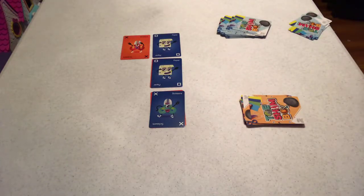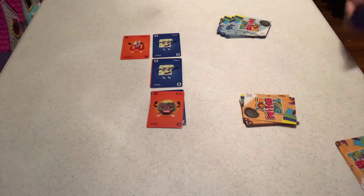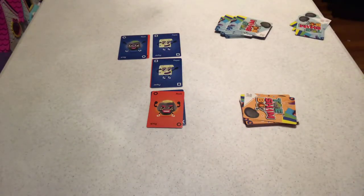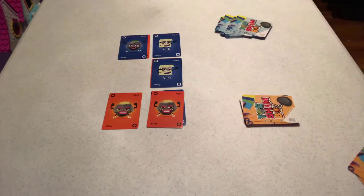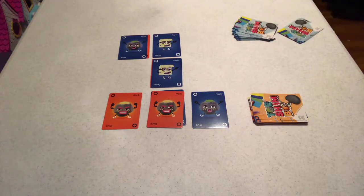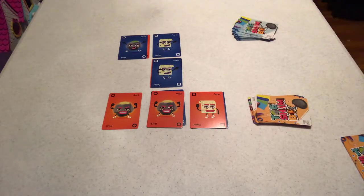My turn again — I'm going to smash those scissors. Blue player plays rock and smashes my scissors. Then I'm going to play a rock here, trying to work my way up to a win. They play a rock to block me because I need three of my rocks. So I'm going to cover their rock with paper.